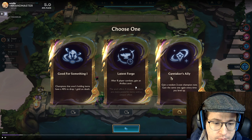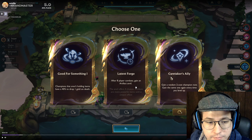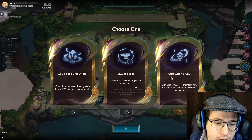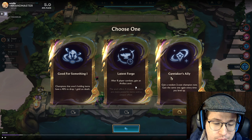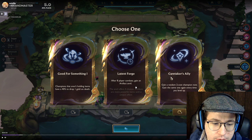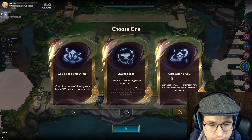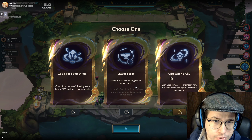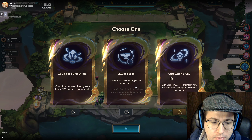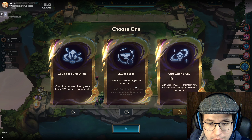All the other options are trash. 'Good for Something Won' — champions that aren't holding items have a 40% chance to drop 1 gold on death. I don't think this is too bad, but 40% isn't too much — that means less than half the times your units die. Usually this means you're going to want to have your three units out there, try to make 10 gold, lose streak all of stage 2, throw out an extra unit where you can, and try to get some free gold — because you're not going to be slamming items, which would be counterintuitive.